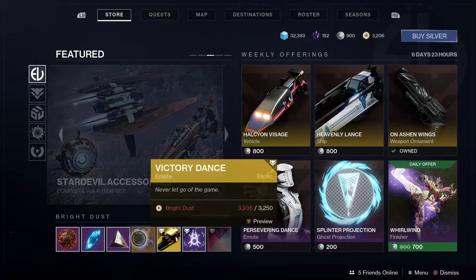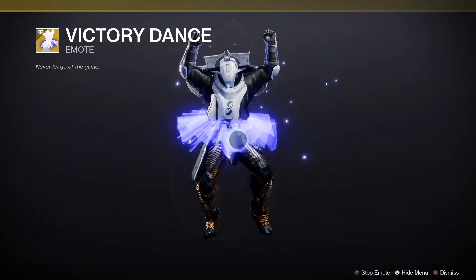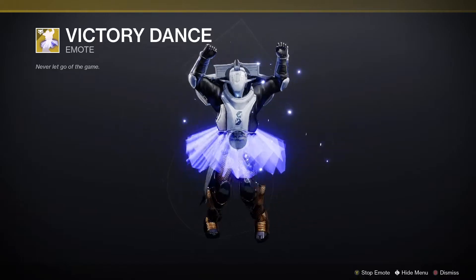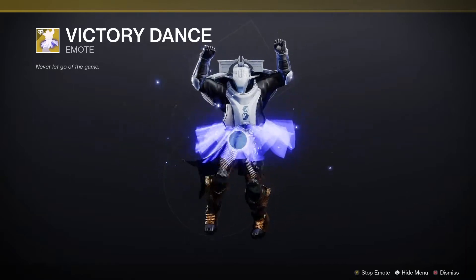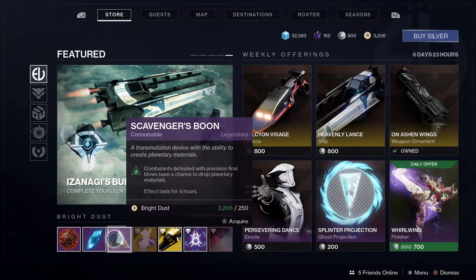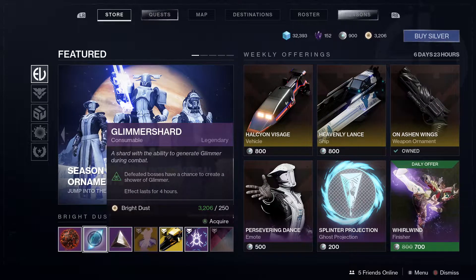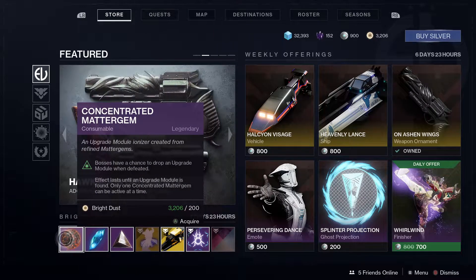We've got the Victory Dance emote — that reminds me of a movie, maybe The Waterboy or Happy Gilmore, something along those lines. Let me know in the comments if you know what that movie reference is. And we've also got the regular consumables: the Scavenger's Boon, the Glimmer Shard, and the Concentrated Matter Gem.